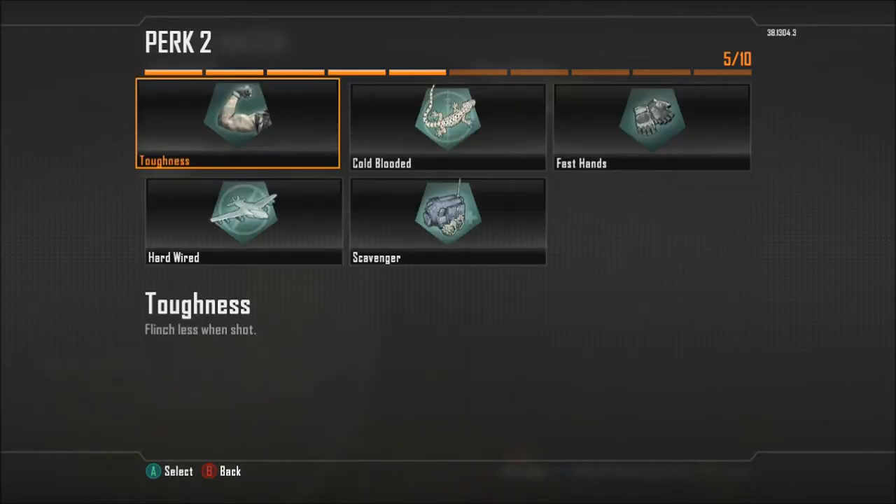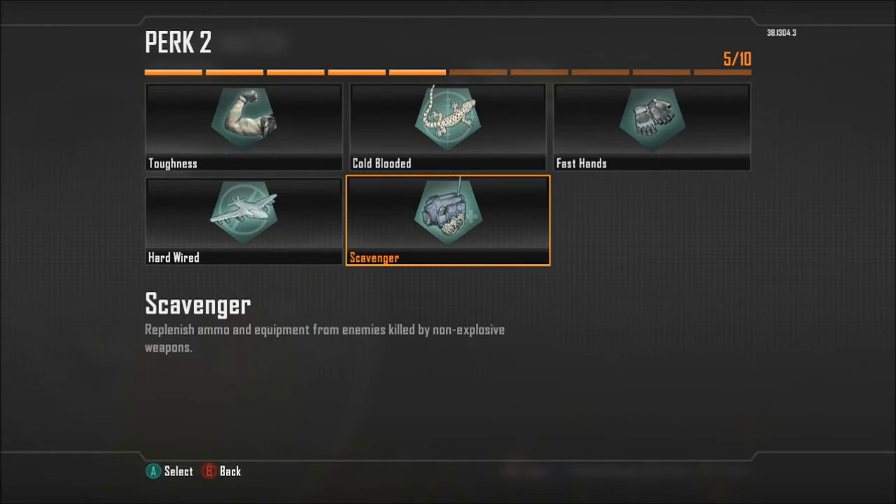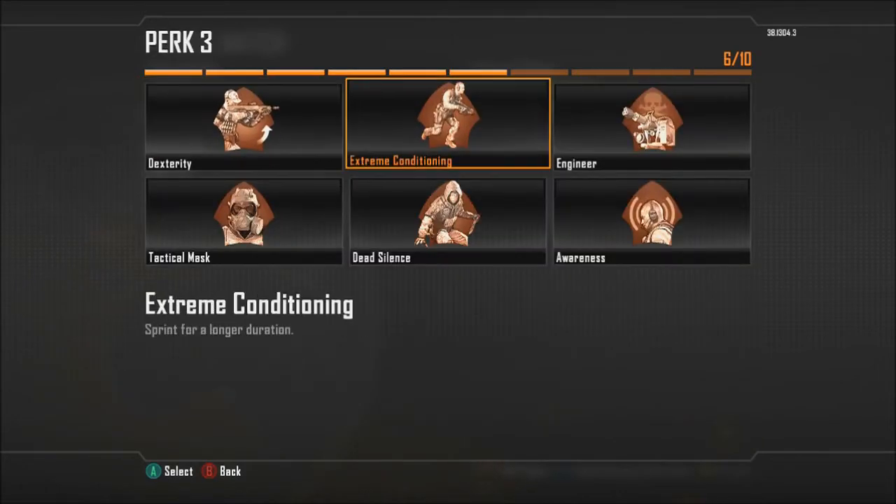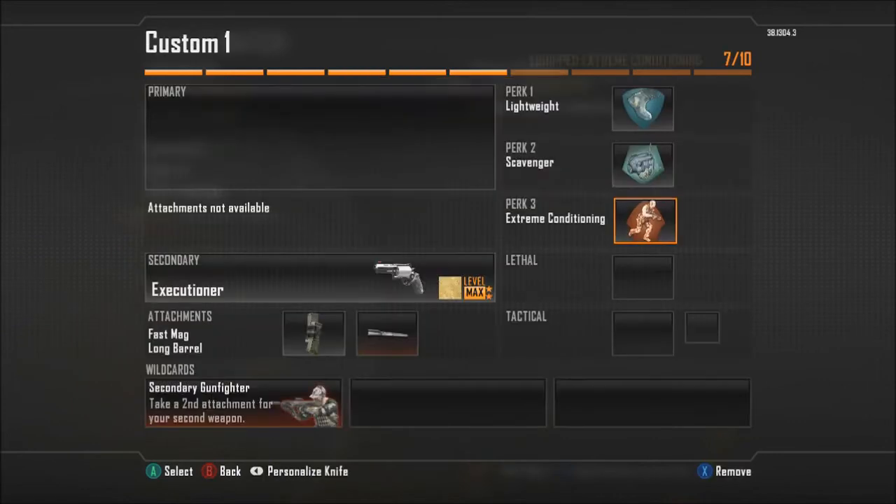For perk two, I'm going to take Scavenger. You don't need Toughness with this gun — the flinch is fine, because the flinch actually helps you get your headshots, I find. For perk three, we're going to be choosing Extreme Conditioning. This is so we can run faster and longer.